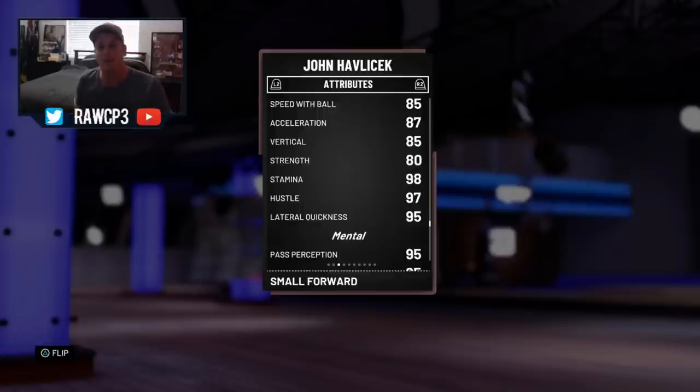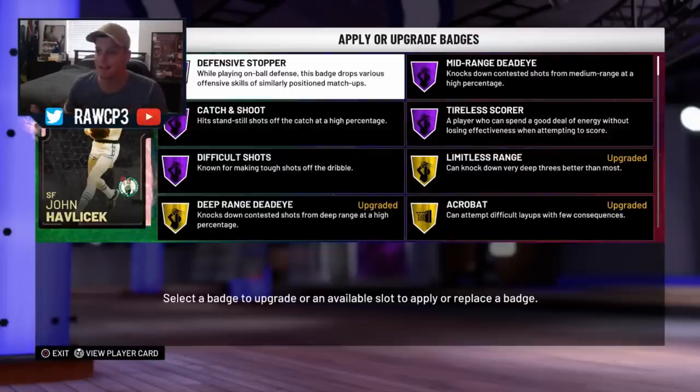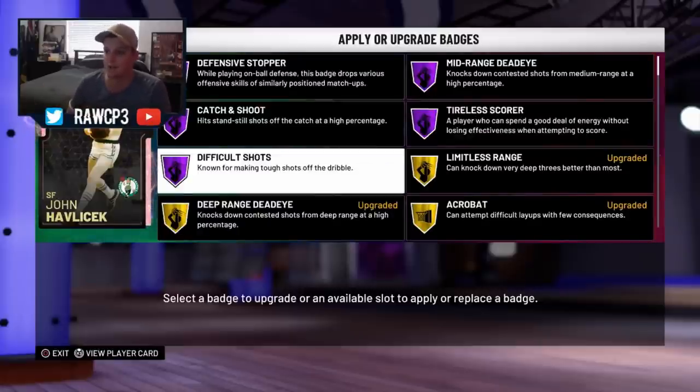Let's get into his badges. This card comes with 5 Hall of Fame badges, which is dope. One of them being Hall of Fame defensive stopper, Hall of Fame mid-range, catch and shoot, tireless scorer, and difficult shots — 5 very good badges to have in his Hall of Fame.